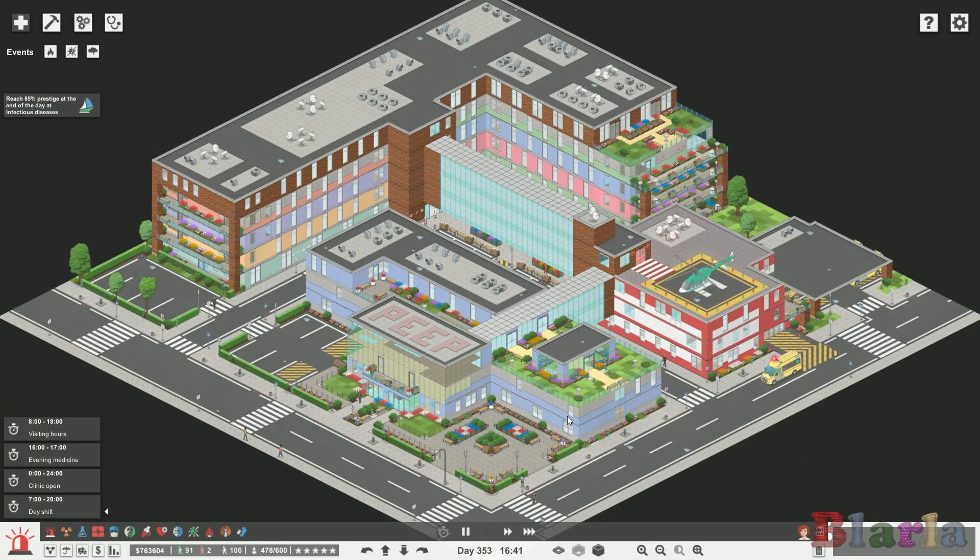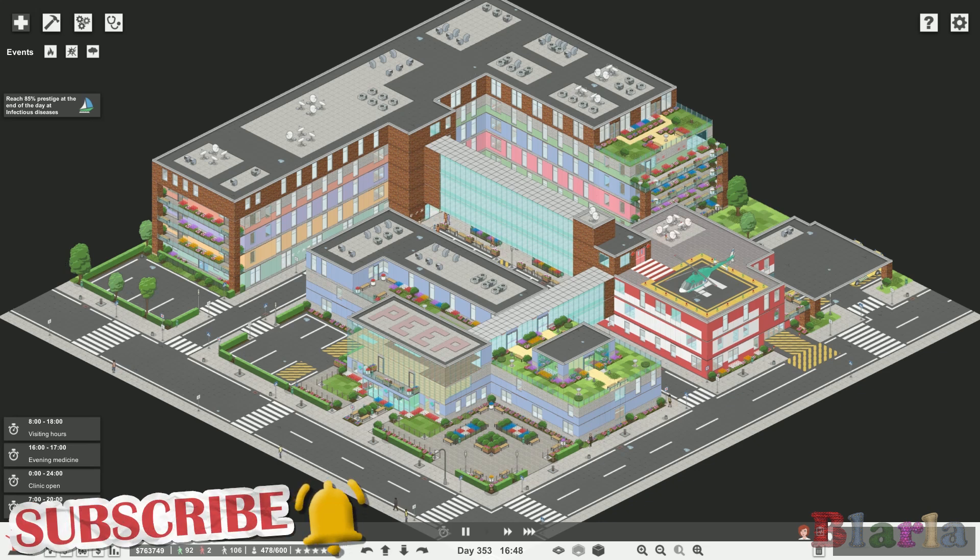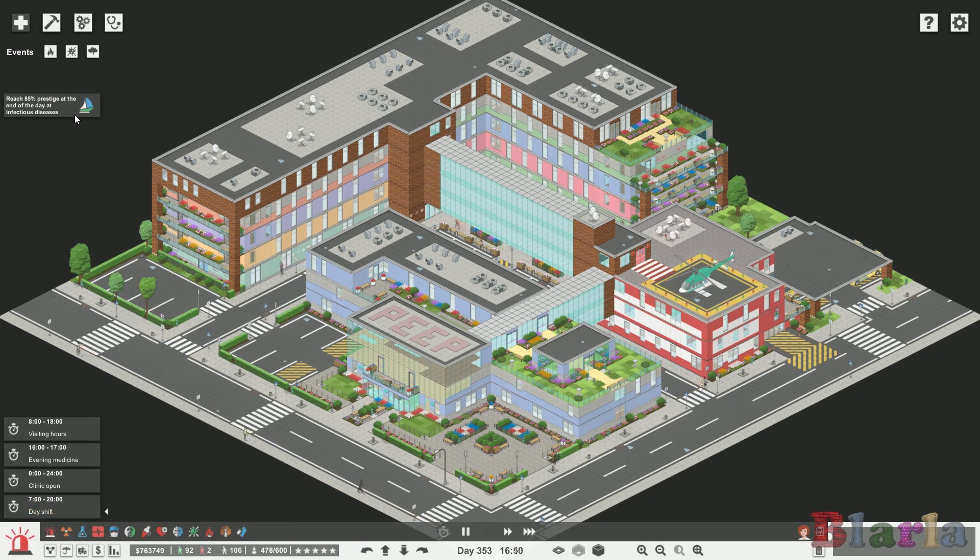Hello peeps and welcome back to Project Hospital, welcome back to the infectious diseases series. We're working through a new insurance policy bit by bit, we've done a whole bunch of pandemic outbreaks which have been a complete success. We now need to reach 85 prestige at the end of the day, so we're waiting for midnight.